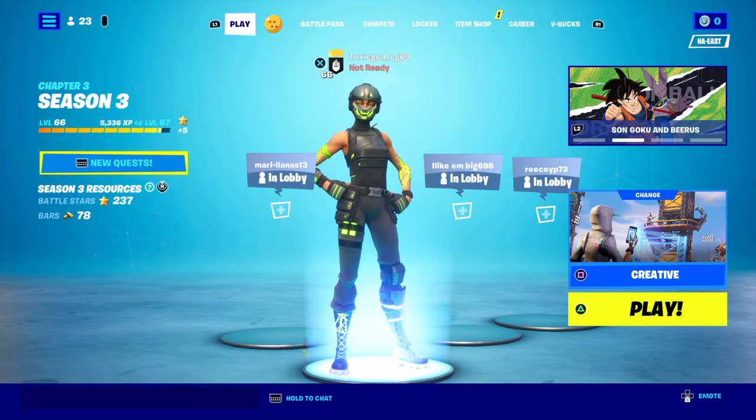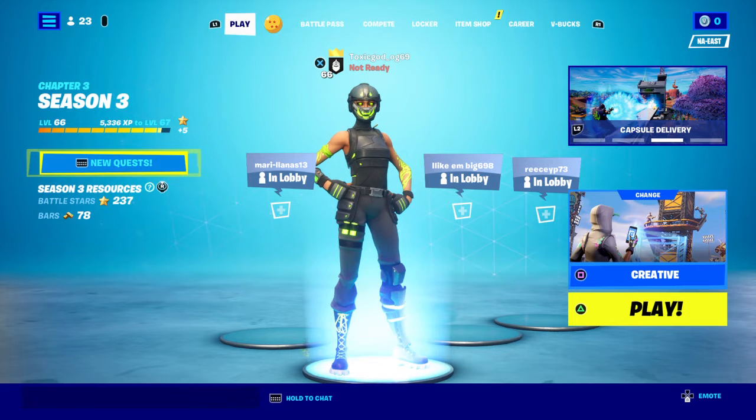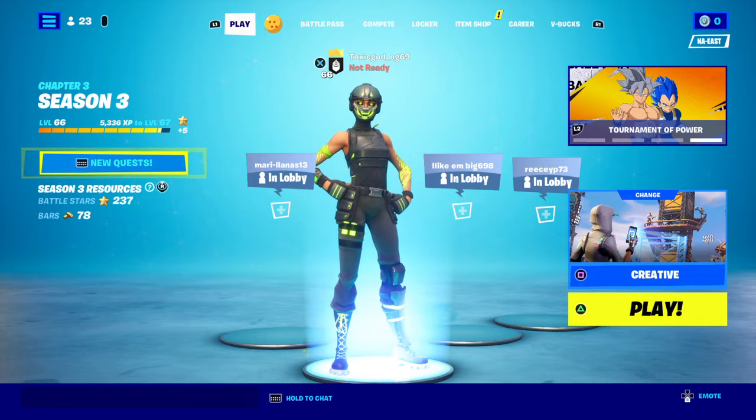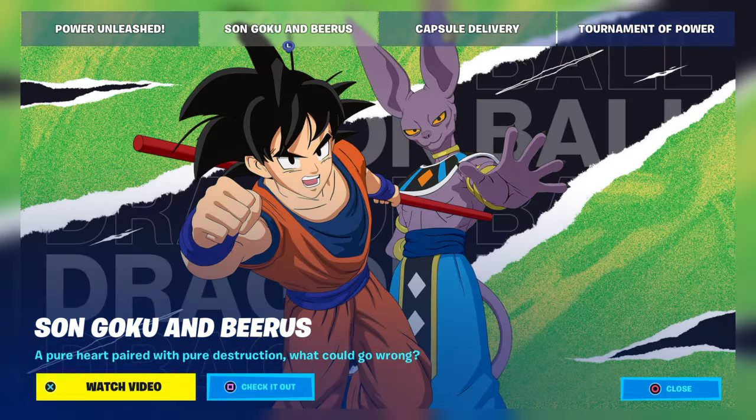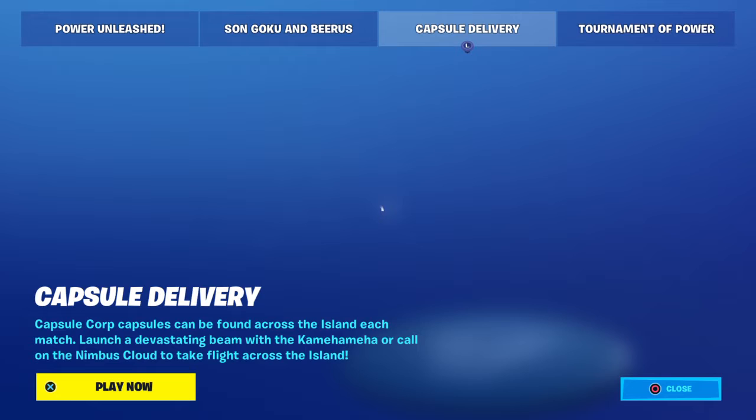Now we're gonna check what's in this update. Don't worry, I'll also be doing seasons and all that kind of stuff, but since I've been mostly playing GTA, why not switch to Fortnite. The first thing is number one: 'Power Unleashed' — visit the new Power Unleashed tab and complete the quests to unlock rewards, including the one and only Son Goku. I don't even watch Dragon Ball Z that much, but you also get that skin.